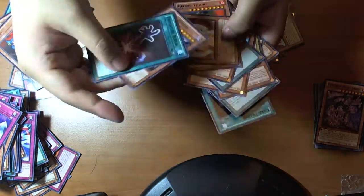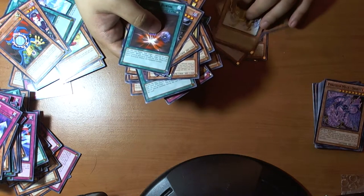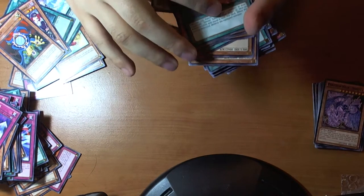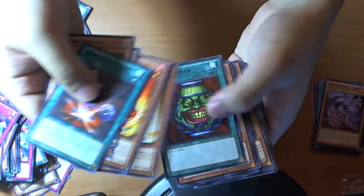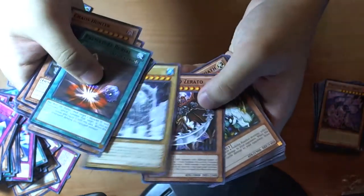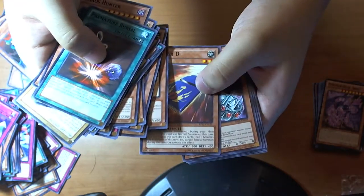So just like last time, mosaics — star foil rares could be any card. Pretty surprised that they didn't include any Xyz or Synchro monsters or whatnot — at least a fusion would have been nice. So our Black Rares.